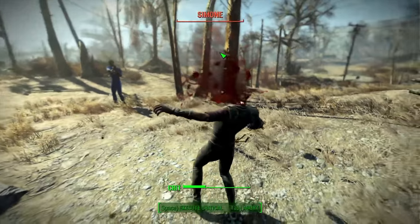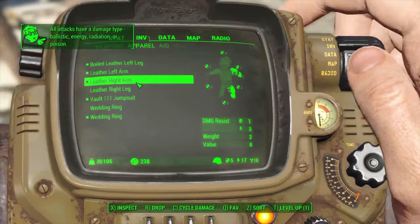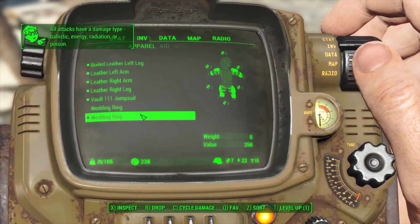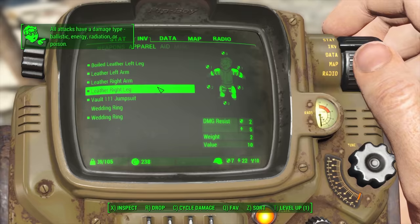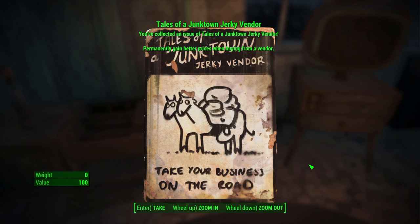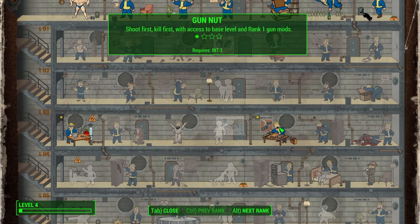We easily get a chest piece, level up, and take the Armorer rank one perk to improve our leather armor. We make our way to Diamond City, but first grab Tales of a Junk Town Jerky Vendor — comment below how many times we grabbed this! We've leveled up so we grab Gun Nut rank one, which will help with modding our hunting rifle in the future.